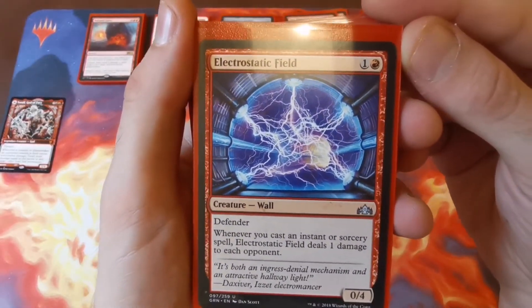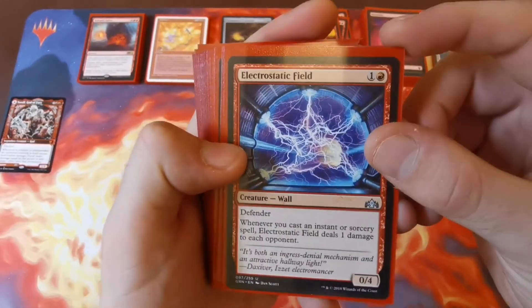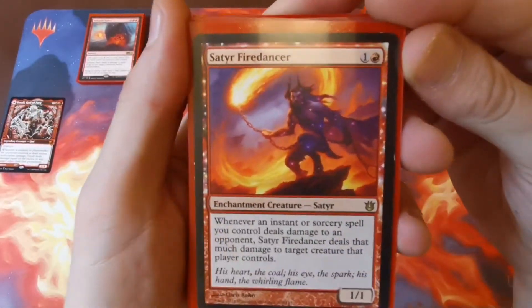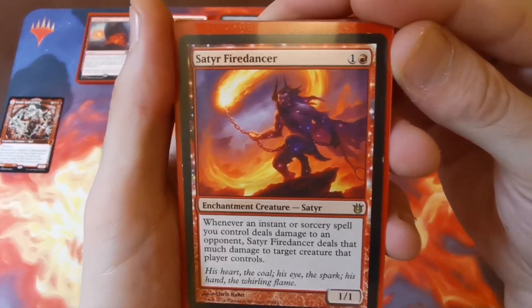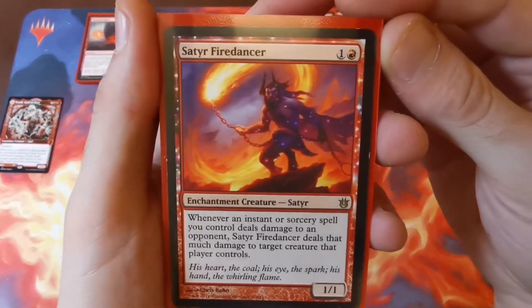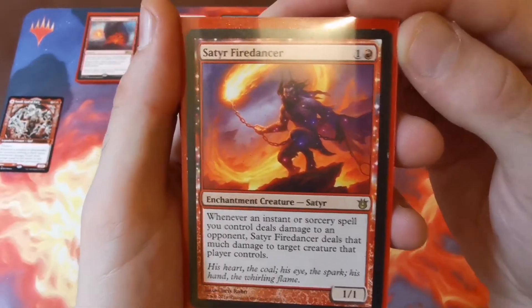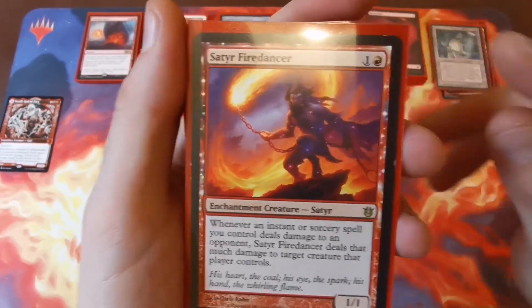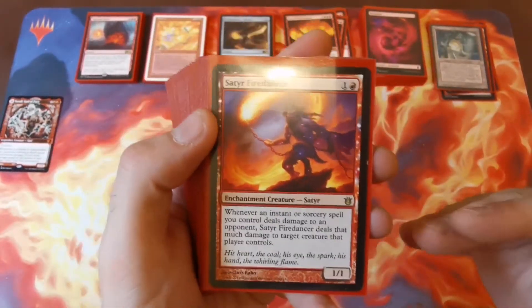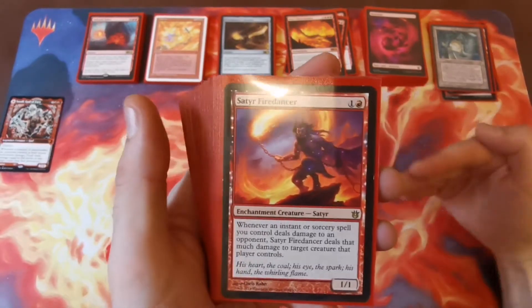Electrostatic Field — two to cast, a 0/4 defender — whenever you cast an instant or sorcery each opponent takes one damage. Doesn't seem like much but it really adds up. Satyr Firedancer — one and a red, a 1/1 — whenever you cast an instant or sorcery spell that deals damage to an opponent, it also deals that much damage to a creature that player controls. So if you hit the enemy and have excess damage with Toralf, it pings straight back onto the enemy again.